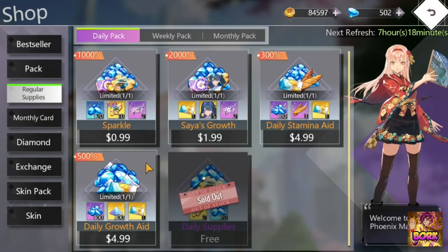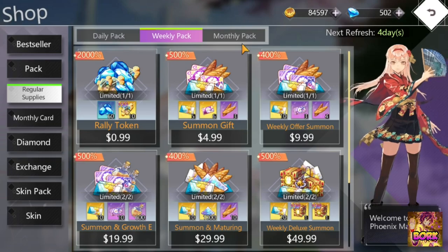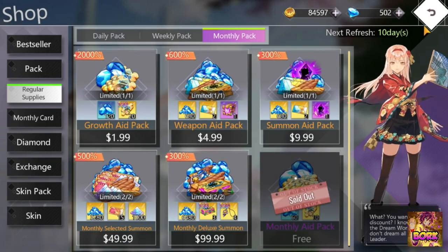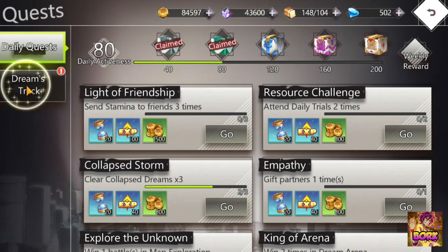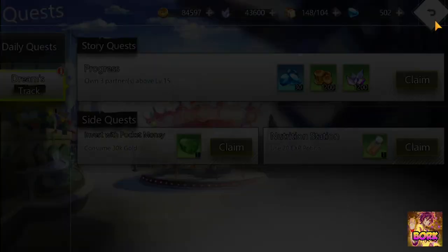There's also the shop area, and you'll go to regular supplies. There's a daily supply of gems, a weekly supply, and a monthly supply — all absolutely amazing and all free, so make sure to get those gems at the very beginning. You'll also unlock quests later on. Daily quests will give you gems, and dream tracks give you gems — it's based off completing the story. Absolutely amazing, you get free stuff right away.